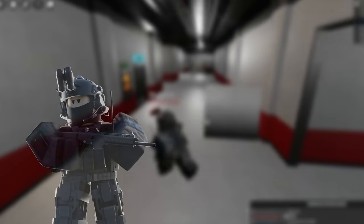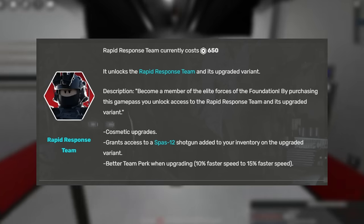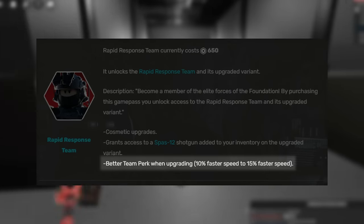Our next game pass is the Rapid Response Team. At just 650 Robux, you unlock the Rapid Response Team and its upgraded variants. And instead of 10% faster move speed, you get 15% faster move speed.